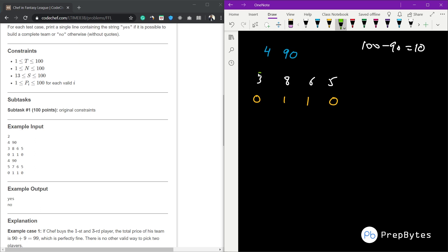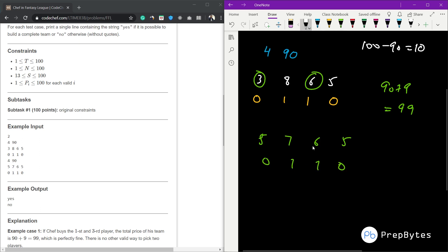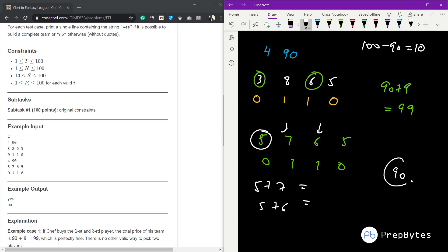We need to pick one forward and one defender. Choosing the defender priced 3 and the forward priced 6 gives 6 + 3 = 9. Adding that to 90 gives 99, which is less than 100, so the answer is 'yes' — it is possible to form a team of 15 players for 100 dollars.